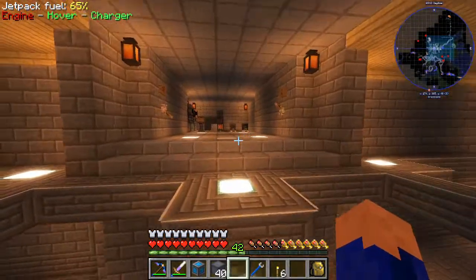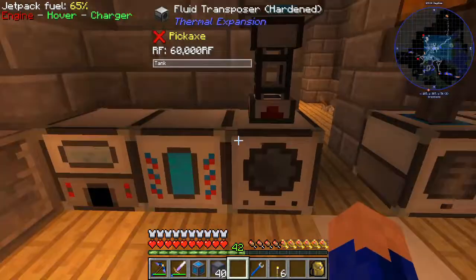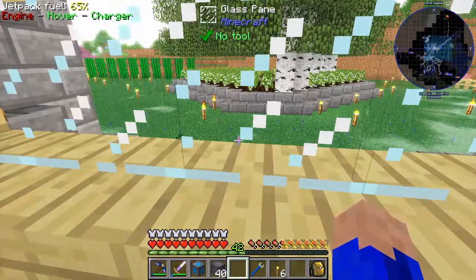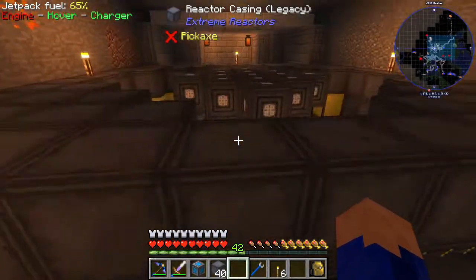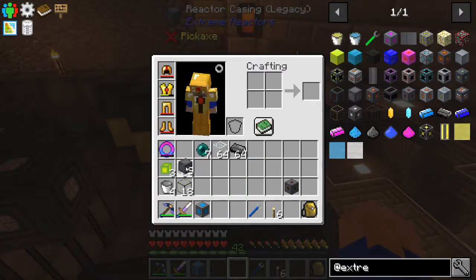Let's go drop the rest of this cryothium dust into the system here. We're getting quite a few — we have 35 buckets now. We're almost to our 44, which I think we required — yep, 44 we required. So we have 18 glass left and plenty of reactor blocks left. Very nice.